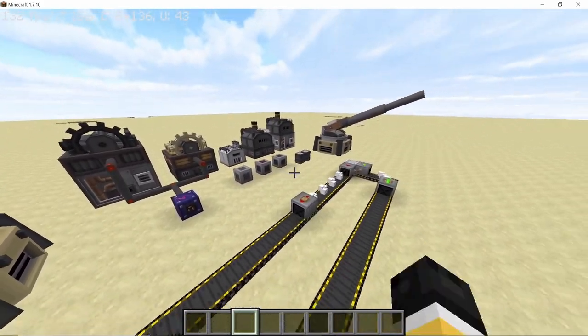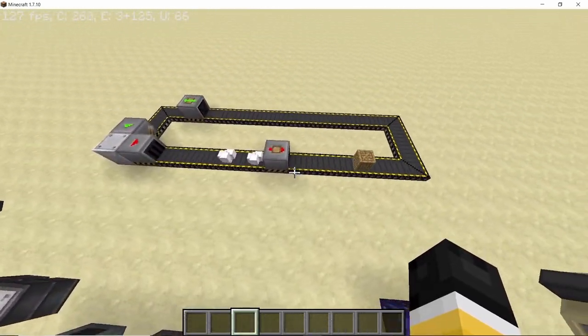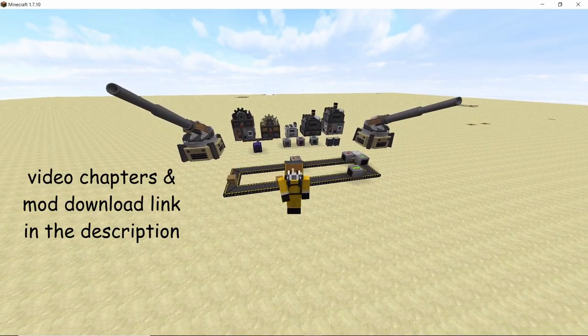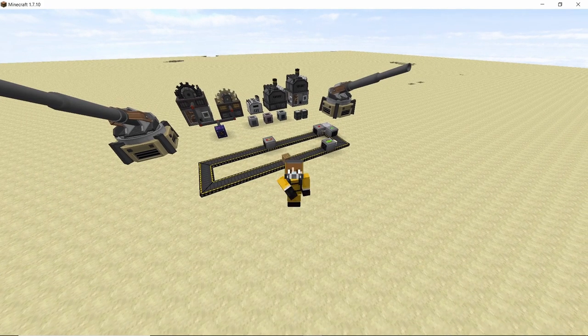We are also going to take a look at heat-based machines, mass storage units, and some of the new additions like the item boxer and unboxer for conveyor belts. You will find the download link in the description, and video chapters are also there so you can skip to a specific section. Without further ado, let's get straight into it.